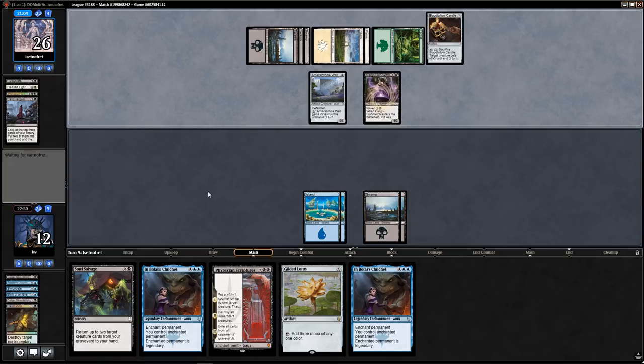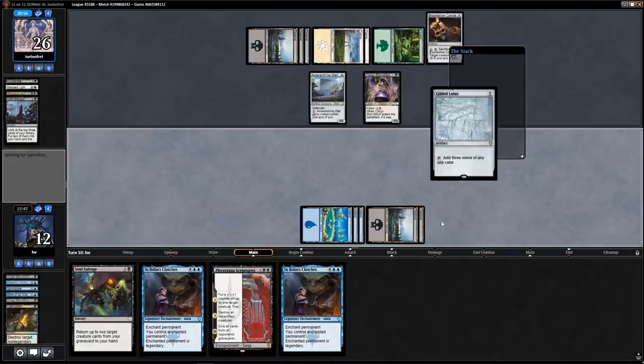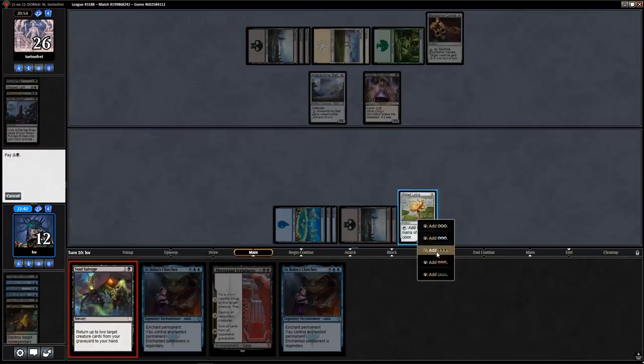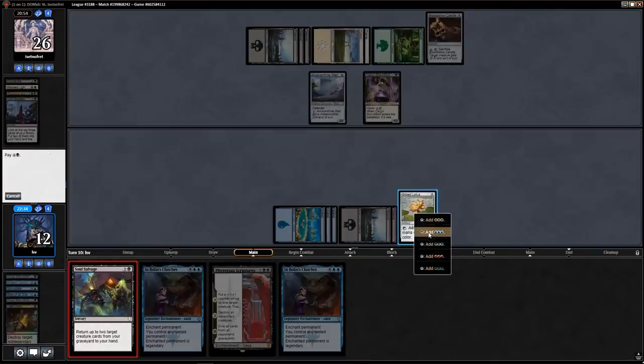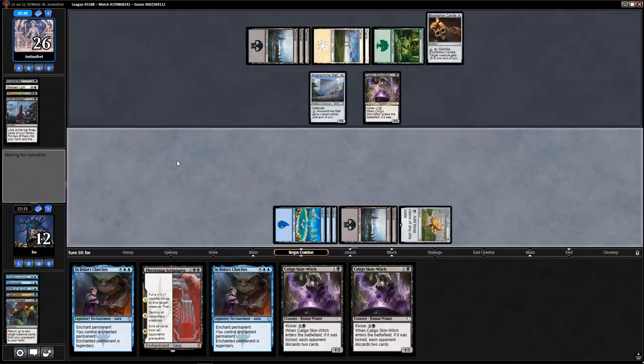I think it's Scriptures — so bizarre. No, I'm going to discard Cast Down. I really want to go all-in here so I can go Lotus into Soul Salvage. I'm going to get back a Skin-Witch and I think the Journey Mage as well — actually let's get back the two Caligo Skin-Witches. The combination of Skin-Witch and Phyrexian Scriptures is nice: force them to play out all their creatures, then kill all non-artifact creatures.